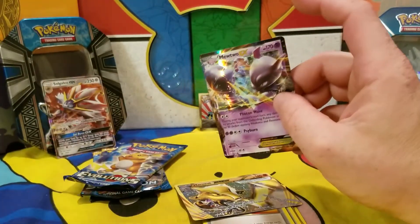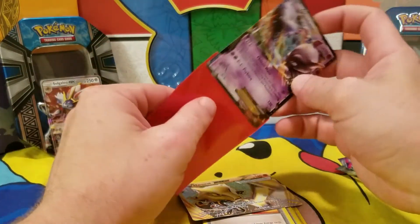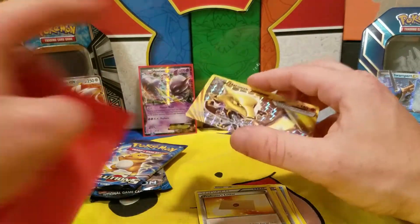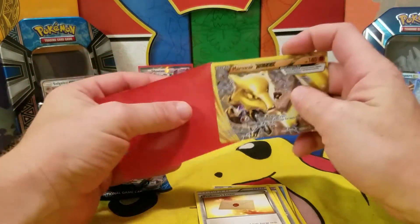I love Mewtwo — probably my favorite Pokémon character on a card — and I don't have this one yet, so that makes me happy. EXs are definitely two points, we'll put them out there with the other trainers. One point for the Marowak Break and two points for the EX — we're at three for Solgalio.